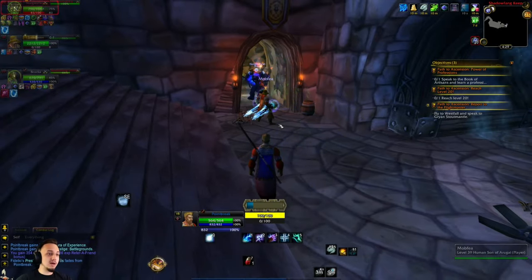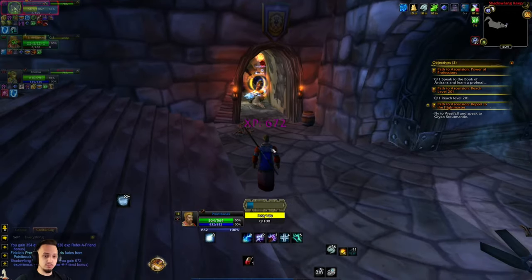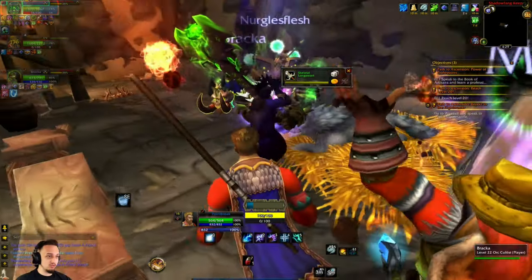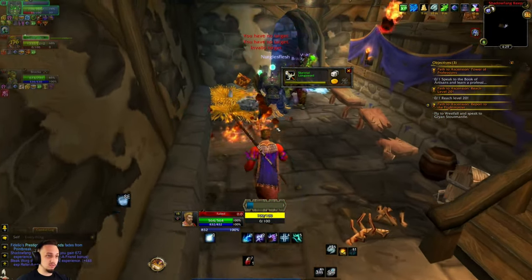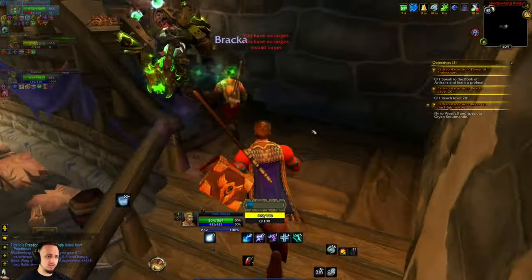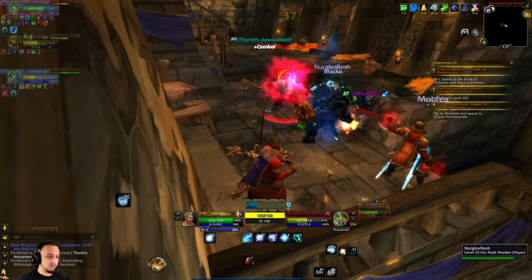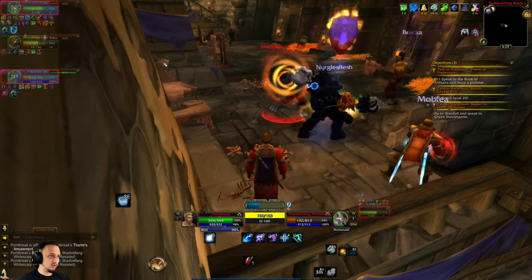Hey, what's up guys, welcome back to Project Ascension, the Conquest of Azeroth server. We're back here on Point Break, our Stormbringer, and we just hopped into Shadowfang Keep. We'll run through this and maybe do a couple other dungeons today, see if we can get up a couple levels and see what kind of abilities we're going to be getting. We get talent points around 30, so we want to get up there and see what kind of different things we can do with the Stormbringer.